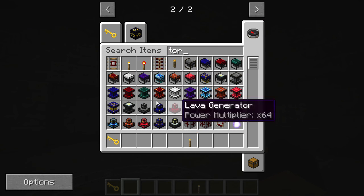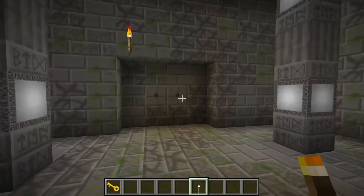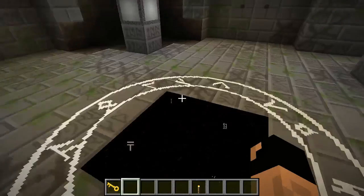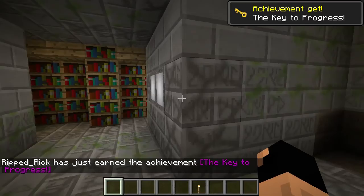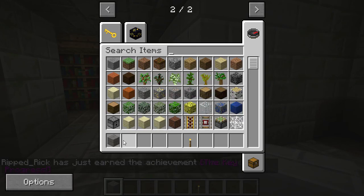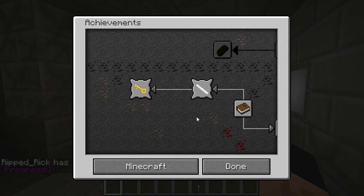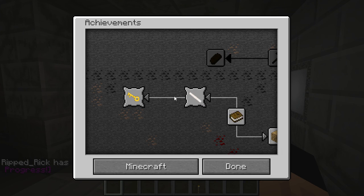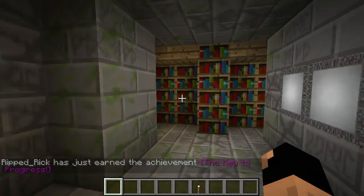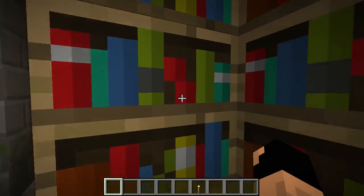You start off with a single key and are given a choice of four doors — one, two, three, and four. You can pick which direction you want to go, as rooms are randomly generated. These doors are unbreakable if you're not in creative mode. I'll pick this door — it eliminates the others. We got another achievement: 'Use the dungeon key.' Now we have a maze room filled with bookshelves, which can be cut down for books.